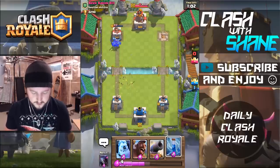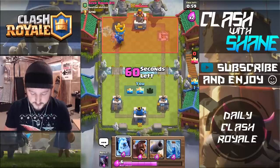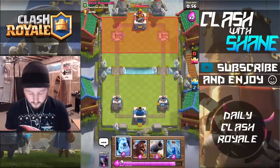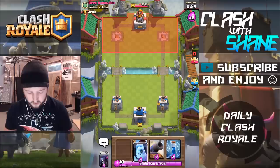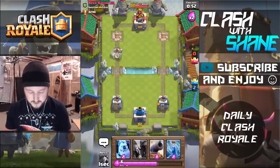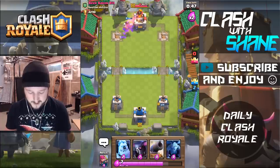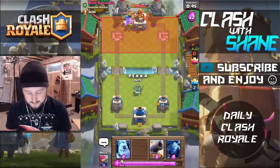All right. So we've got a two crown lead here so far. My tower's at 300 health because of the elite Barbarians just destroying me. Let's go naked Hog Rider, see what he does here. I think his Tesla is out of rotation. We'll zap the Goblin Gang. Boom. Goblin Gang is dead guys. Not a very strong gang, if you ask me.